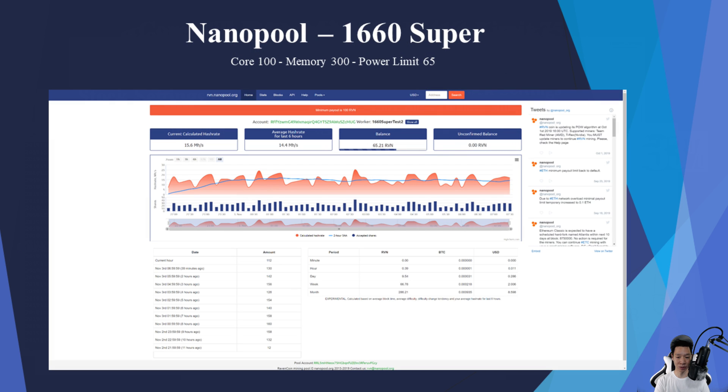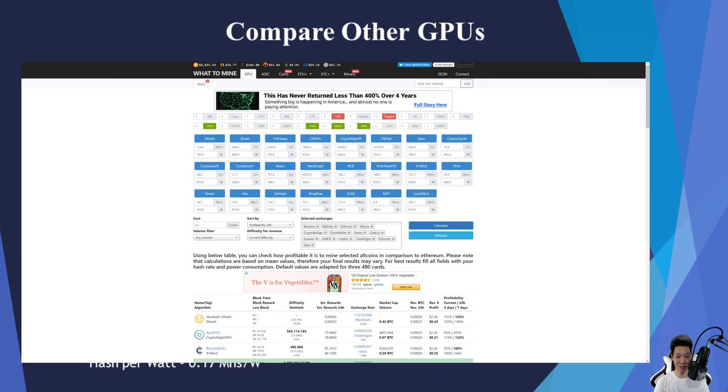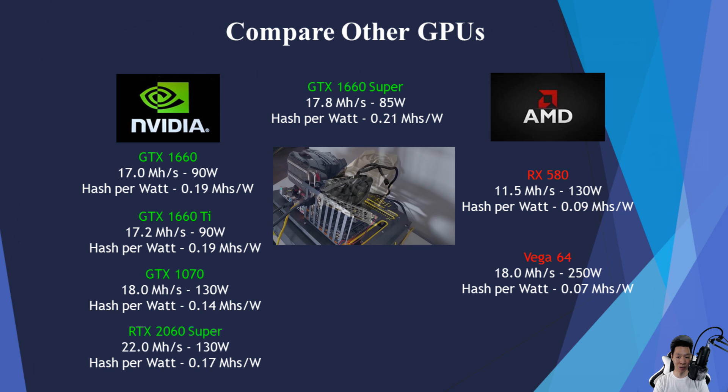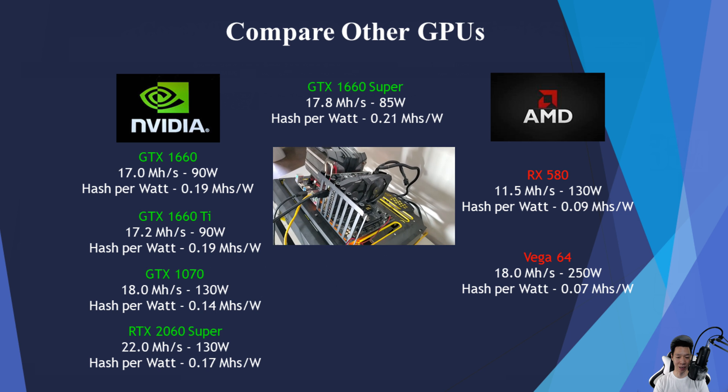Checking out Nano Pool again with the same overclocks but the power limit at 65, I was averaging around 14.4 mega hashes in the past 6 hours. To sum it up, the GTX 1660 Super averages around 17.8 mega hashes pulling around 85 watts, and the average hash per watt for the 1660 Super is around 0.21 mega hashes per watt.